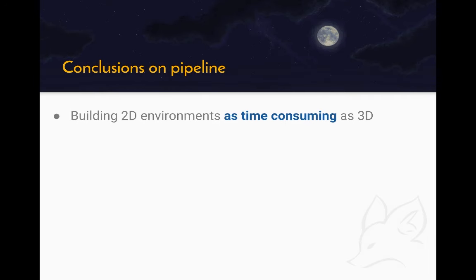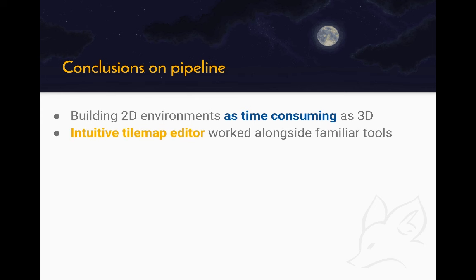So what are our conclusions on that pipeline? Well, this is one of the many places we were wrong — building these 2D environments was easily as time-consuming as 3D. We had a general learning curve of what 2D actually means, we made a lot of mistakes in the early days, there was a learning curve with the 2D tools, and there were unexpected things that just didn't work in 2D for various reasons. Unknown unknowns, I suppose. So in general we didn't save any time there. However, the TileMap editor — limitations aside — was very intuitive. It worked the same way as everything else in Unreal, so we were all up to speed pretty quickly. We can drag things in and out of it and manipulate it with all the other editors. And by having separate TileMaps and throwing them into a level, we rarely blocked each other, which is super important. If one person is blocked, that's a fifth of the team.